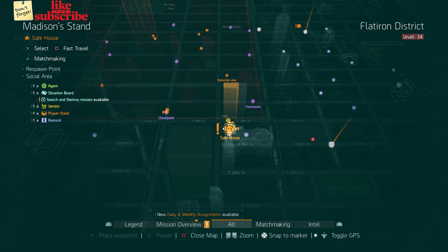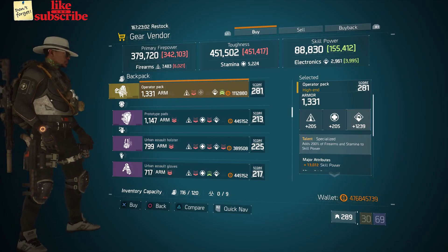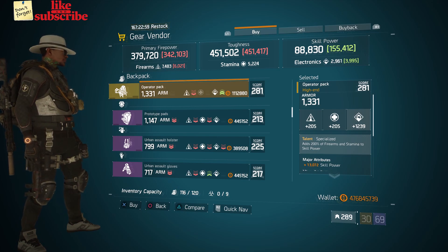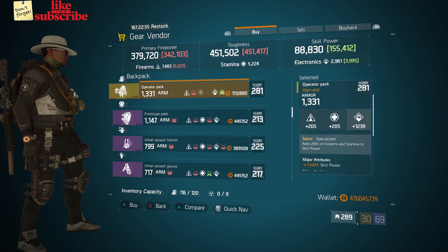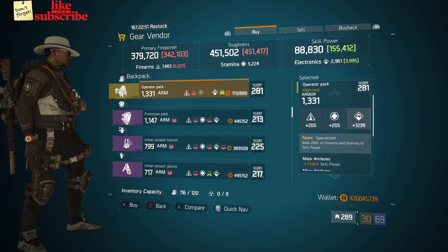For our next gear items, head over to Madison Stan. The gear vendor has an Operator Pack with the talent Specialized, gear score of 281, armor 1331, roll for electronics 1239, and the attributes are Skill Power and Burn Resistance.